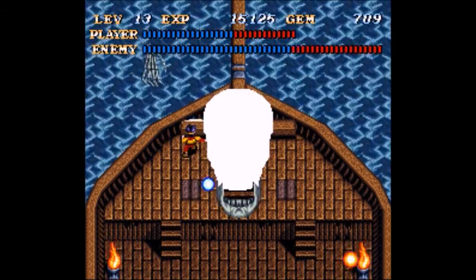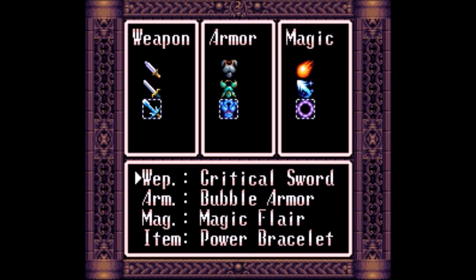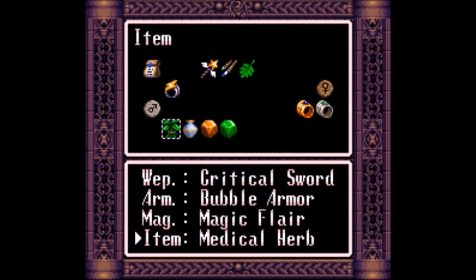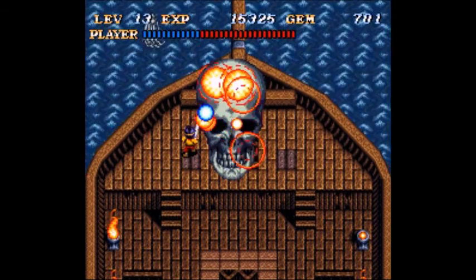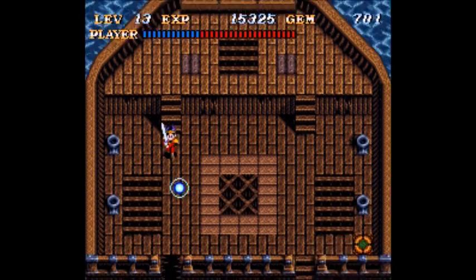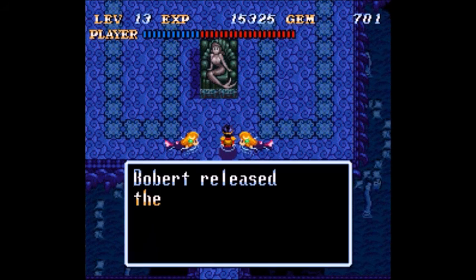Giant Skull boss. The trick to him: knock out the hands first, otherwise they will cause trouble. Basically just do your best to avoid him — there's not really a lot to this one. I have the herb equipped. If you're really clever you can move off to the side and avoid his swervy little path back up, but you can pretty much brute force him if you've been doing everything.